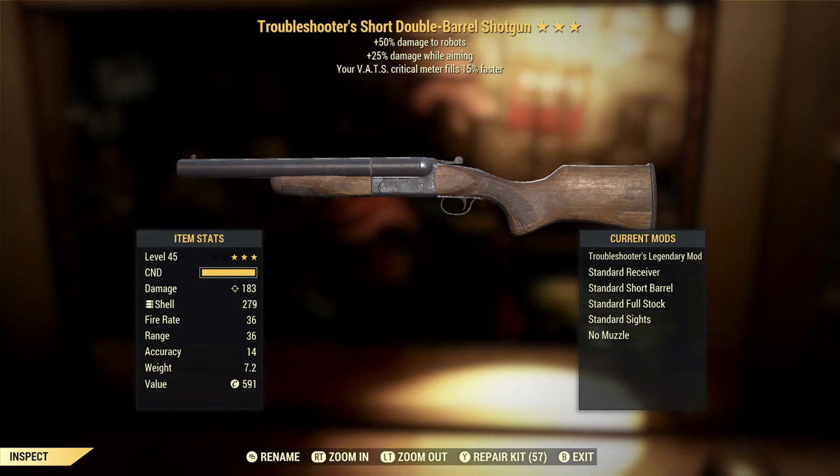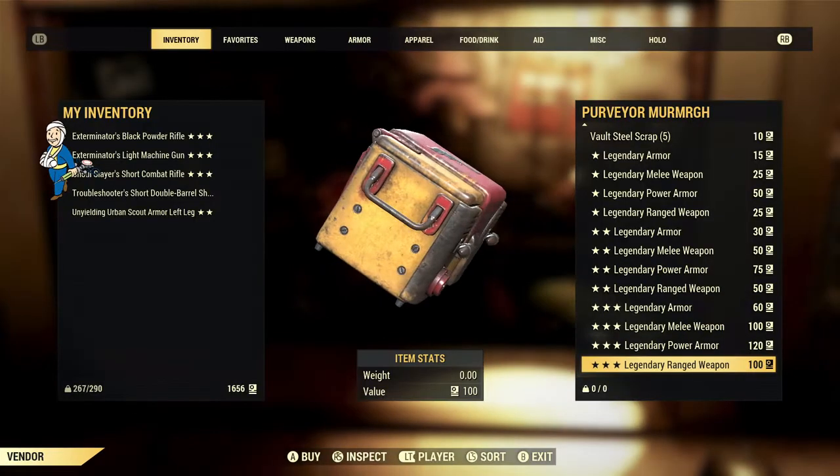The VATS critical meter filling 15% faster is also very good. Unfortunately, it does not synergize well with the second effect because either you're aiming or you're using VATS — you don't get to use both at the same time. There is something to be said for having a weapon with versatility like this, but my opinion is that you're better off having a weapon that synergizes well with itself, and if you want to switch combat styles, switch weapons. But to each their own. Let's go ahead and move on to the next one.